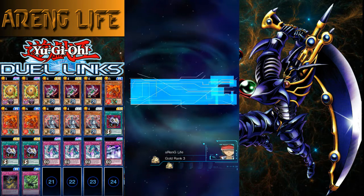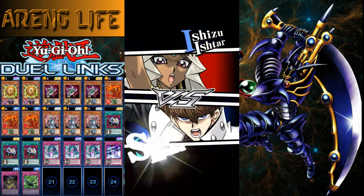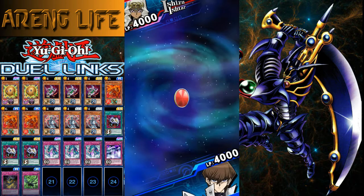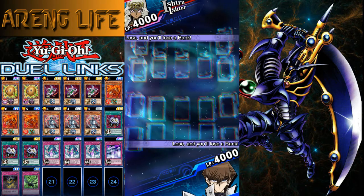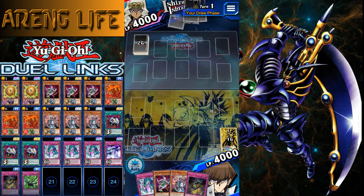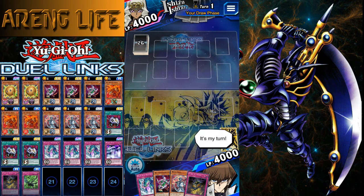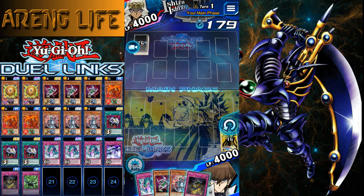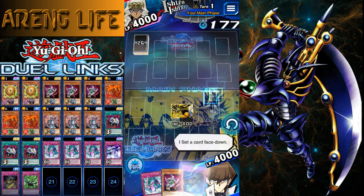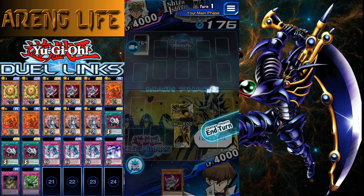Alright, who are we going up against? Gold Rank 2 — I can't read your name. We got Shizu Ishtar. I wonder what kind of deck they could be using. Oh my god, I forgot — if I lose I lose a rank. I was getting a lot of disconnects. Oh, you've got a 30-card deck though — that's terrible. We have a fairly decent hand actually, so let's go ahead and set this guy, set that, set this and this. That was decent — let's go ahead and pass.